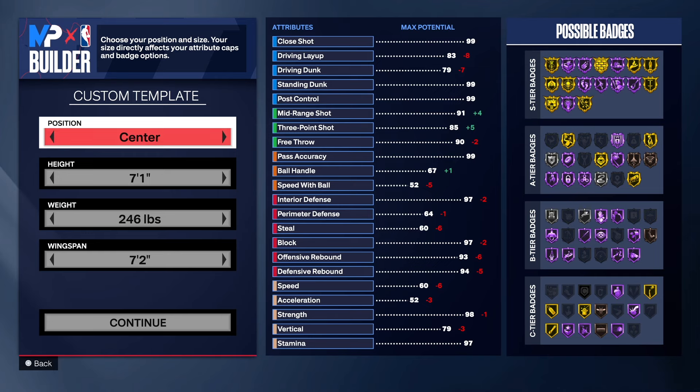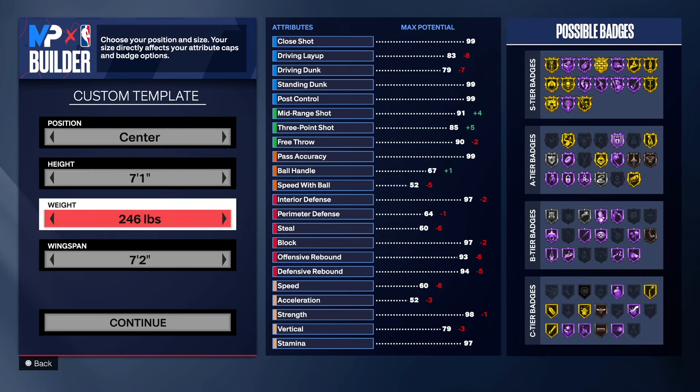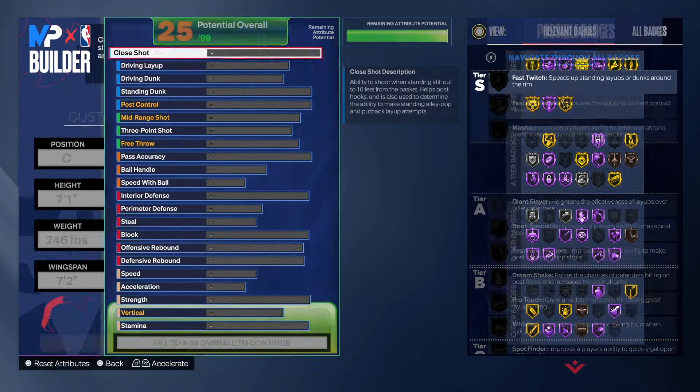With this build, as you can see, we're going to center position — 7'1". I think he's 7'2" in real life, somewhere around there. 246 pounds on the weight, 7'2" wingspan. Let's get into it.